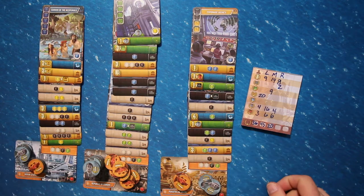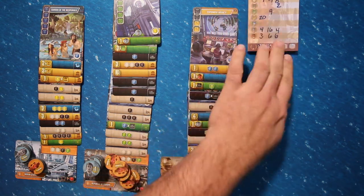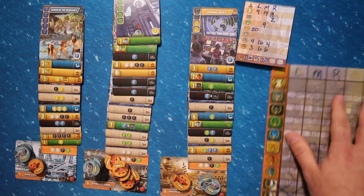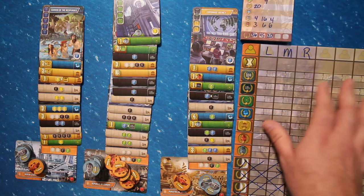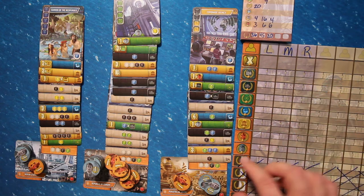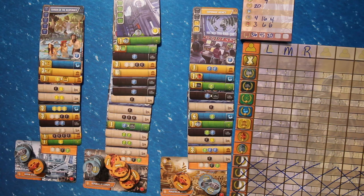Here are a few examples of scoring a tableau. I'm going to show you how I scored the tableau here. I'm going to use this larger dry erase pad that comes out of the Corruption and Ascension expansion to demonstrate how to score. We're going to just ignore the bottom section that's specific to the expansion.